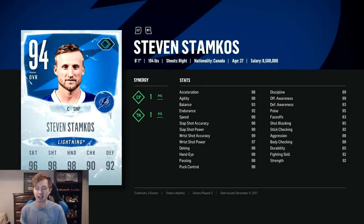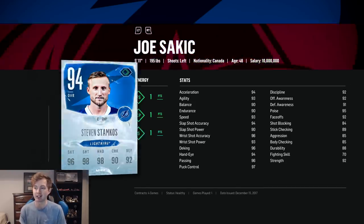Stamkos here, you can see he's got a couple synergies. 98 speed. It's actually kind of crazy — his offensive stats are pretty much maxed out and he's only a 94. So even if he gets a 99 team of the year, you're basically just going to get him for the team synergies as well as his defensive stats going up. But even those are pretty solid — 93 defensive awareness, 92 stick check, 92 strength. He's also got 99 offensive awareness. Already this card is stacked.